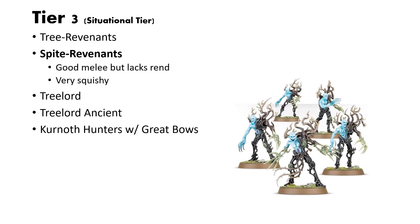Next up is the Spite Revenants, the other unit built from the Revenants kit. I also love Spite Revenants — I find them very enjoyable and their lore is pretty interesting as well. They have good melee, and their thing is they throw a whole lot of low-rend attacks, which is cool and a good thematic thing. But Age of Sigmar 3.0 is all about rend, and so lacking rend really curbs them here. And same with the Tree Revenants, they're very squishy and not going to survive much of anything.